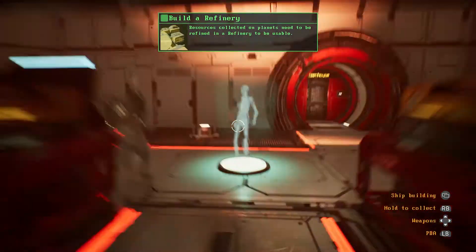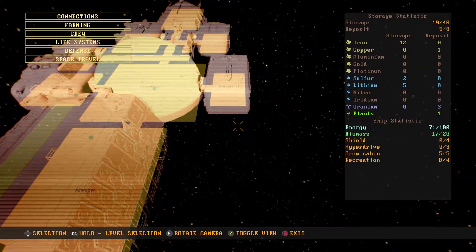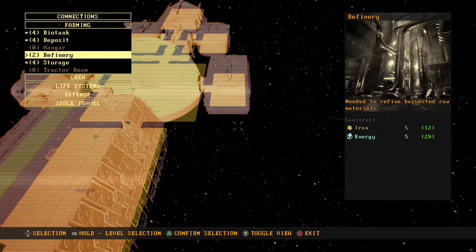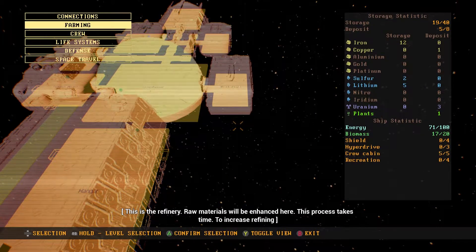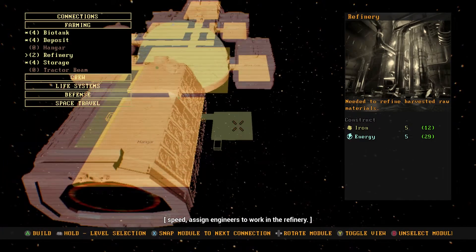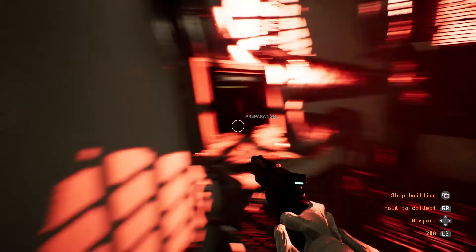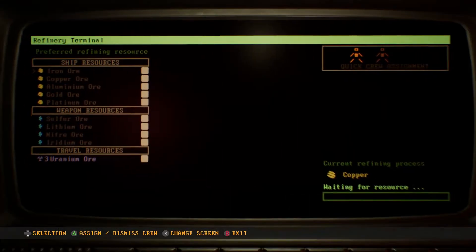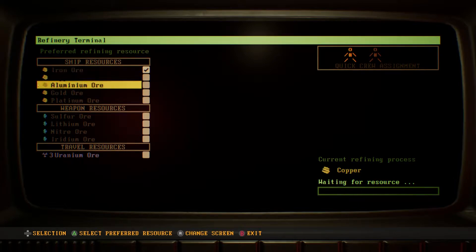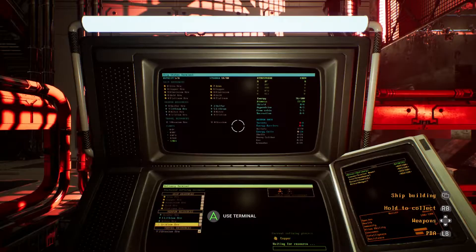Build, collect resources — they need to be refined in a refinery. Oh my god, build a refinery. I can build a refinery, that's okay. This is the refinery — raw materials will be enhanced here. To increase refining speed, assign engineers to work. I got uranium I can do — that's good.